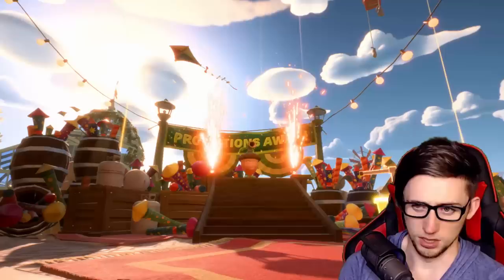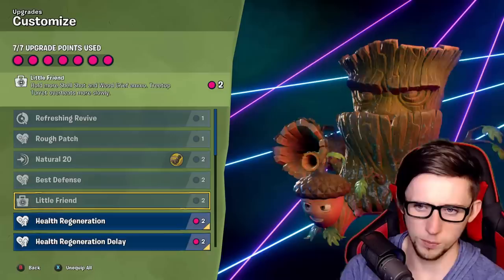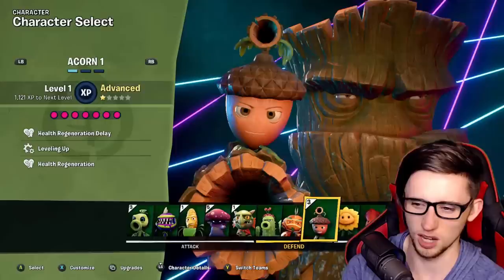Little friend. Hold more shell shot and wood grief. Okay, I didn't even get a chance to read all that. Let's have a look at these new upgrades. Knock enemy away when hit by roll for damage. Is that not what it does anyway? Hold more shell shot and wood grief ammo. Tree top turret overheats slower. I'll probably just stick with what I have now.